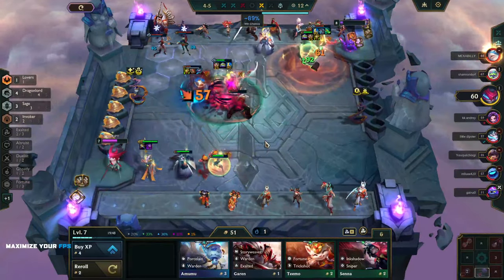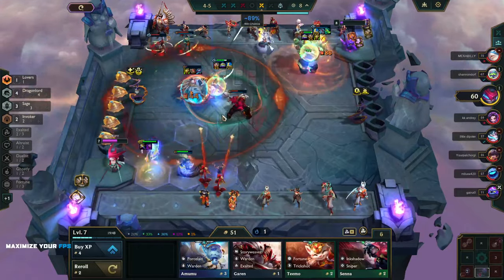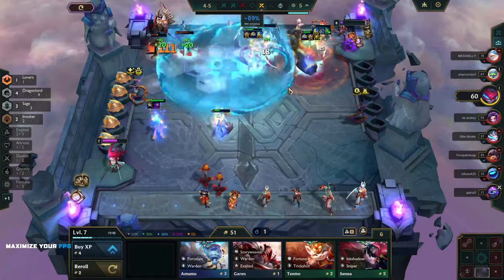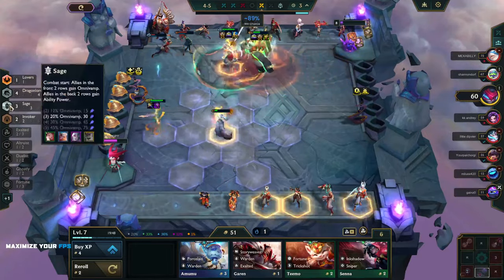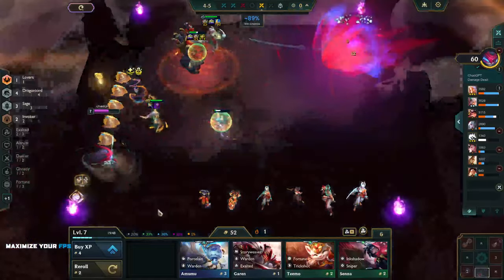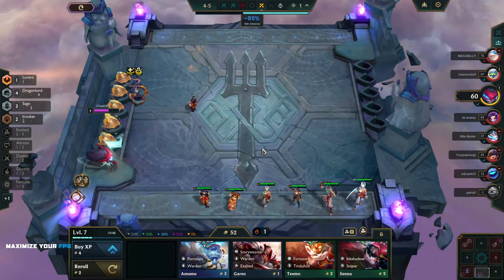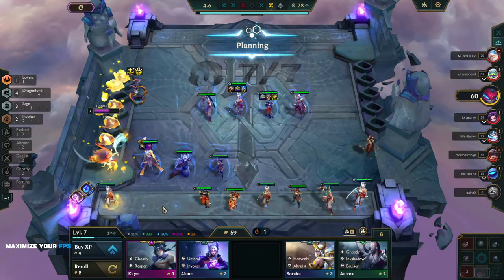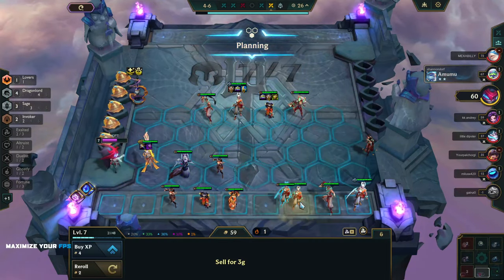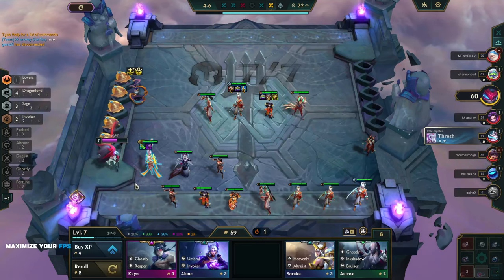Quicksilver — no thank you. Diana, please kill everybody, thank you. You have so much Omnivamp — well, you've got twenty percent Omnivamp which is still pretty good. That one-star Annie is taking the team down, you know what I'm saying? One more Diana!